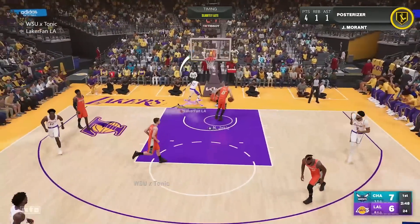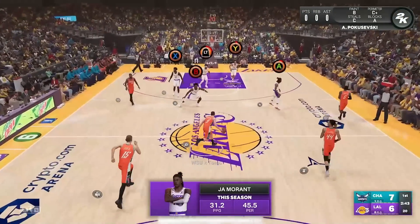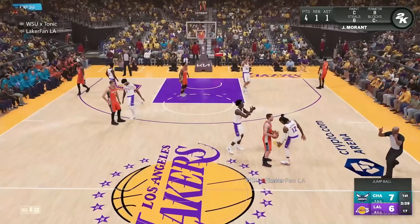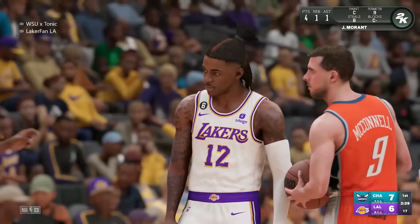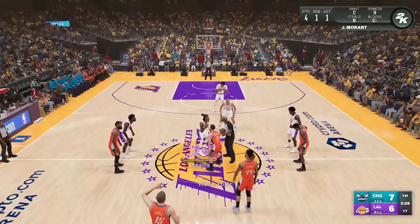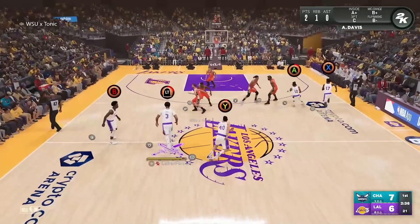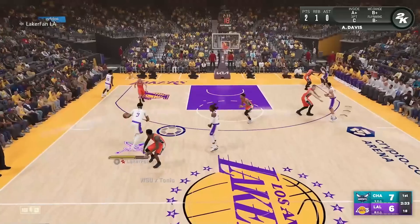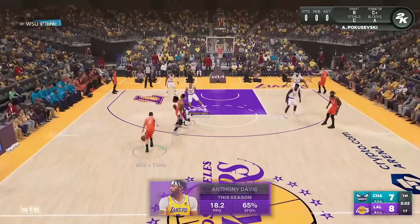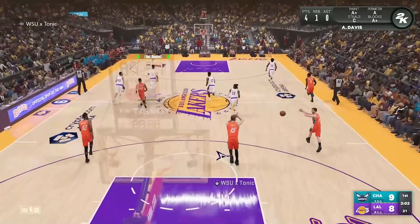Brandon Clark is getting put in the poster by Ja. Funny thing is, Tonic had Ja Morant last season in our Season 1 MyLeague and I didn't have anybody to match interior defense — I had Poku playing the five, which is not good; his interior defense is like 66-70. I ended up making trades. Ja forced a jump ball, we get it to go. I'm going AD as the ball handler with Ja as the pick-and-roller, getting to the hoop with AD and taking advantage of his speed.